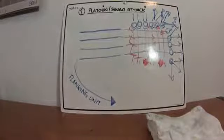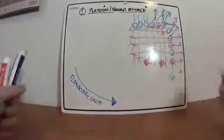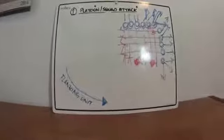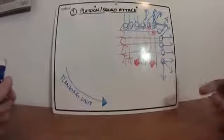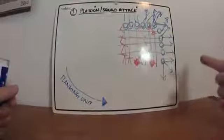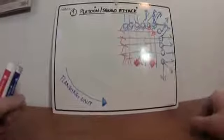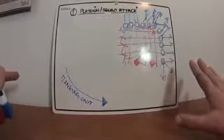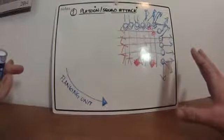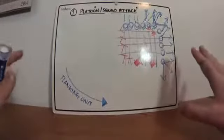Once they reach that point, squad leaders or team leaders should be assessing casualties — whether their own or the enemy's — any KIAs, POWs, how much food, water, and ammo their guys have. That's a whole other set of stuff. This is just a basic overview of how it should work — a squad and platoon attack. That's how it should work.